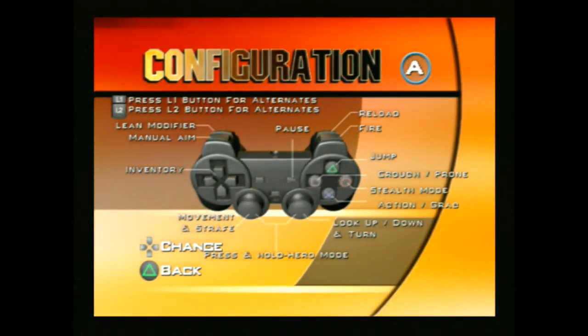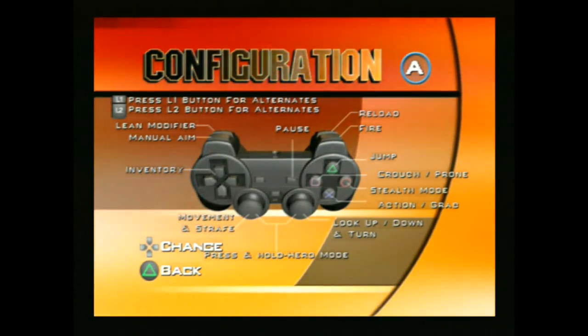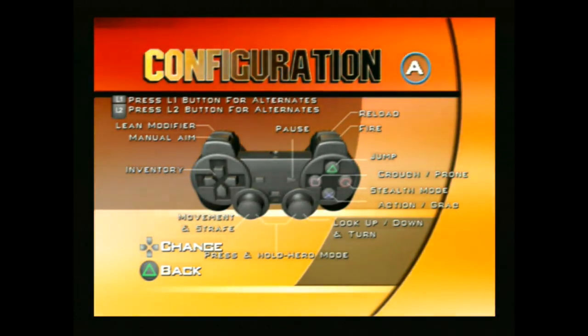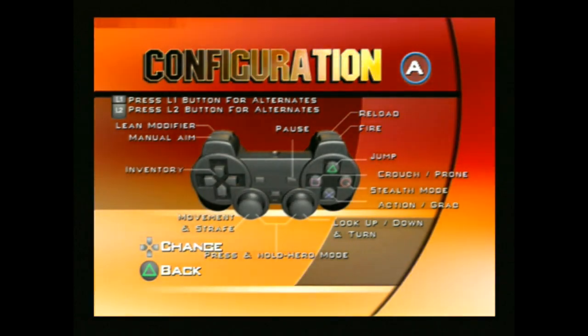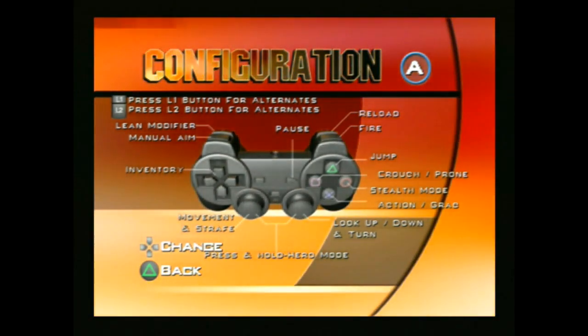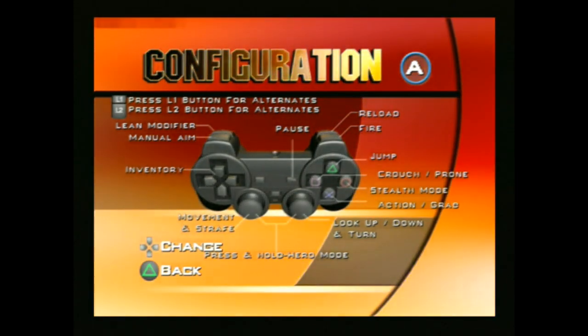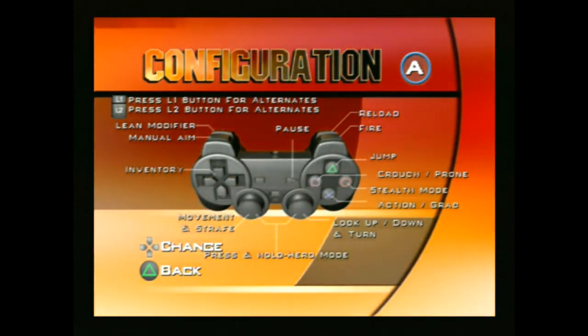Shoot is on R1. Manual Aim. Interesting. Lean Modifier. Reload R2 - I've got to remember all these. Stealth Mode - that's where we've got our Predator kind of invisibility suit. Optical Camouflage. Action Grab. Inventory, Move, Strafe. I think it's just fairly straightforward, just got to remember R2 is reload. Inventory. Crouch on Square - interesting that crouch is different from Stealth Mode.